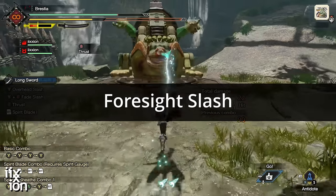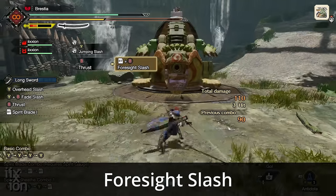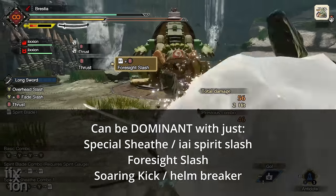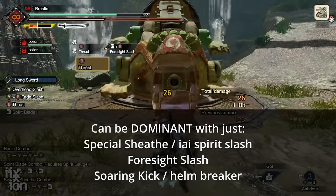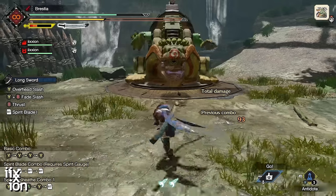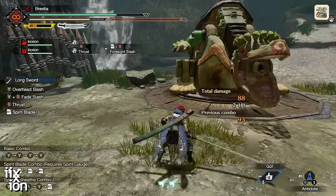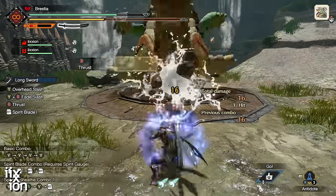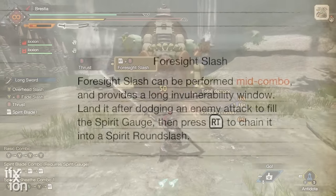When choosing Longsword, you also start the game with a Special Evade Maneuver called Foresight Slash — the third important move you need to master. With just these three moves — Special Sheath with Yai Spirit Slash, Foresight Slash, and Soaring Kick — you can dominate any monster. Foresight Slash works kind of like a counter, but it's technically not one; it's a special attack with its own Evade built into it.